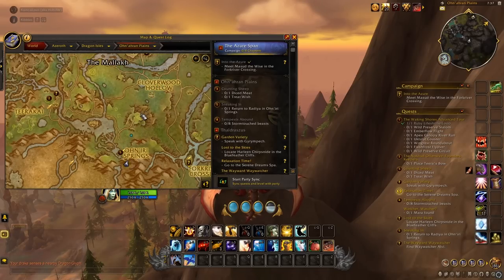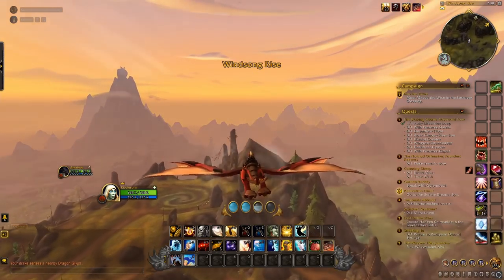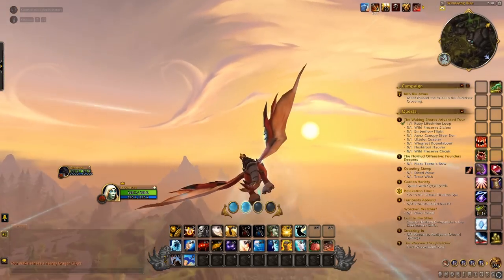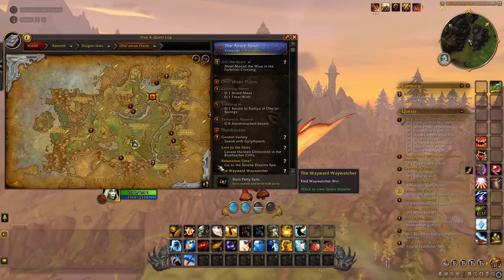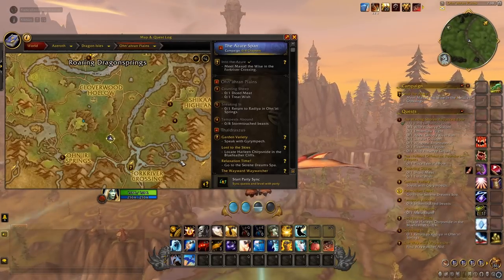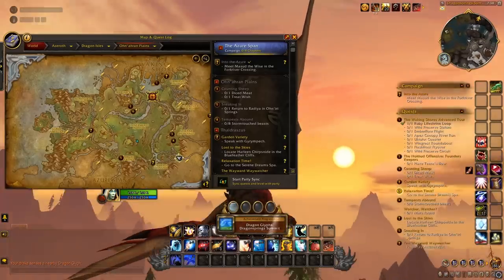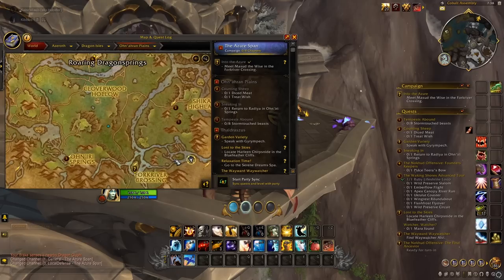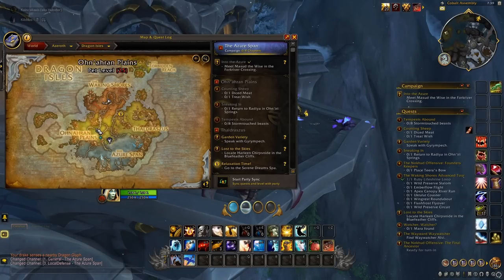From here, head north towards Cloverwood Hollow. There's a mound on the map, and the next one is on the backside of that mound. Right there on the map, on top of that mound. Then fly down towards these rivers — it'll be way back down there on the east side of all that. And that is where the last glyph is in the Ohn'ahran Plains.